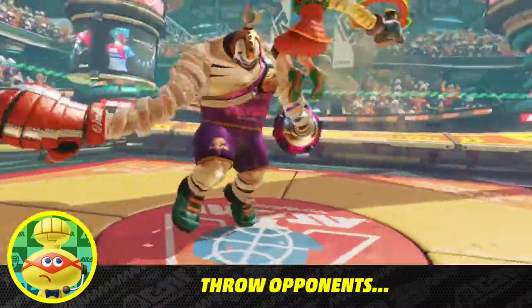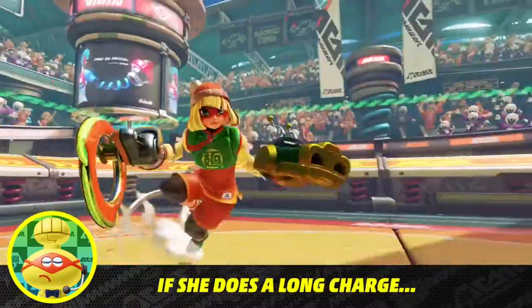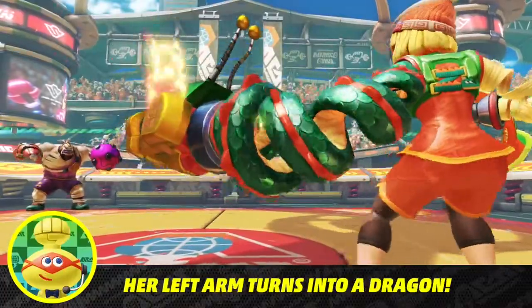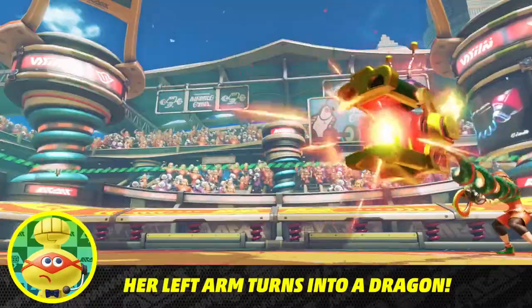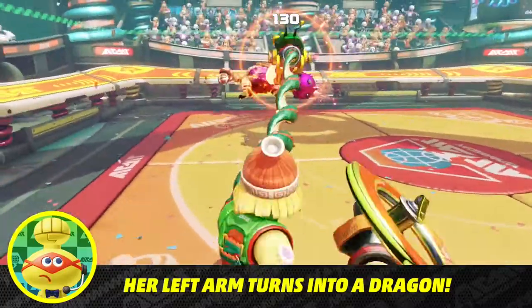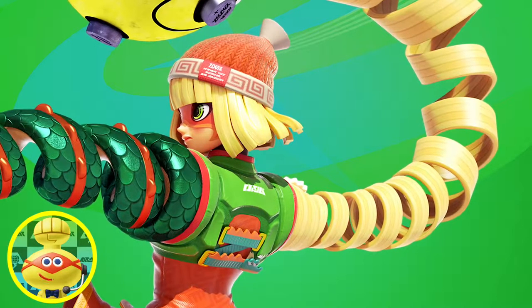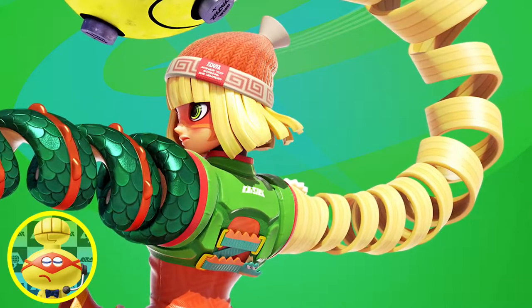Min Min is living proof of that. She can throw her opponent, and her left arm can transform into a dragon. This augmented arm can maintain a longer charge, so beat the sauce out of your rivals. Anyone getting hungry? I wish my arms were made of noodles. Sorry, I lost myself there for a sec.